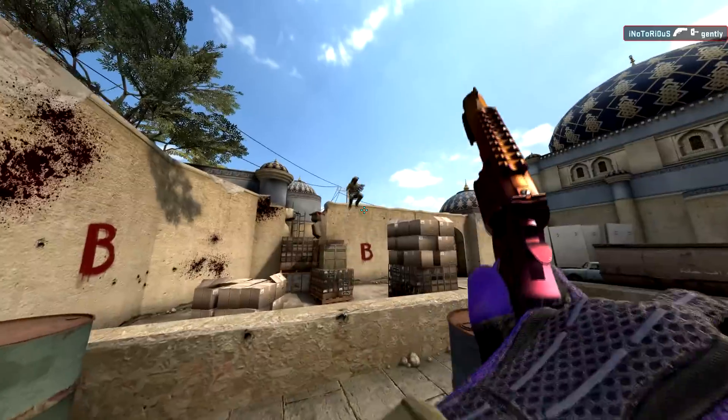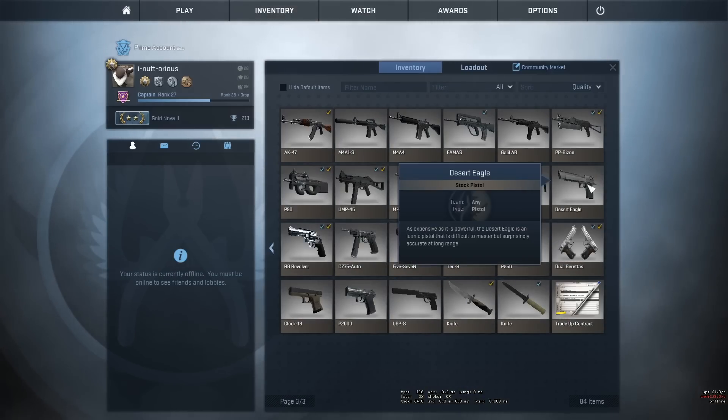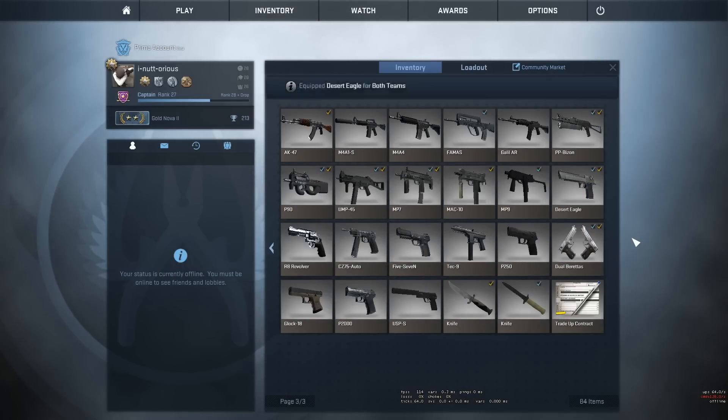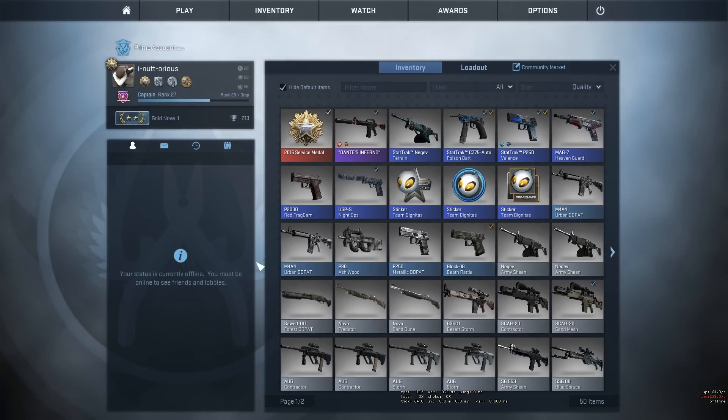Now let's move on to some gameplay tactics of the weapon. Alright, so first off, what you're gonna wanna do is when you start up CS, go to your inventory, and then equip the deagle so it takes up the slot of the R8. Then you're gonna wanna click hide default items. There you go! You can't even equip the R8 now! It's perfect!